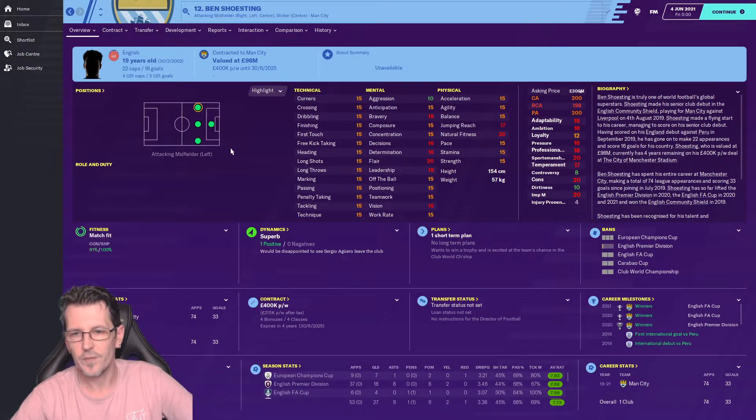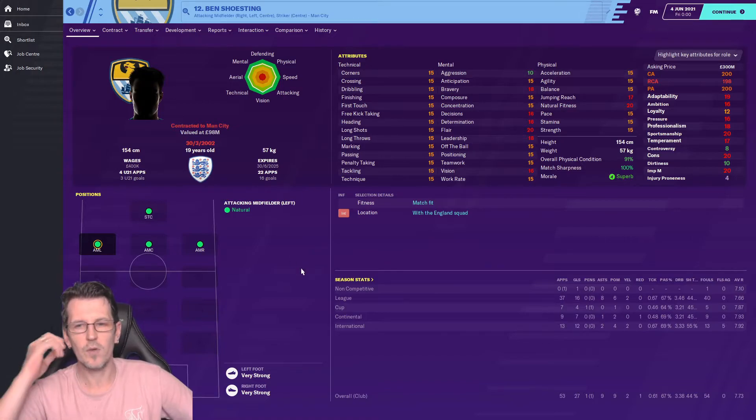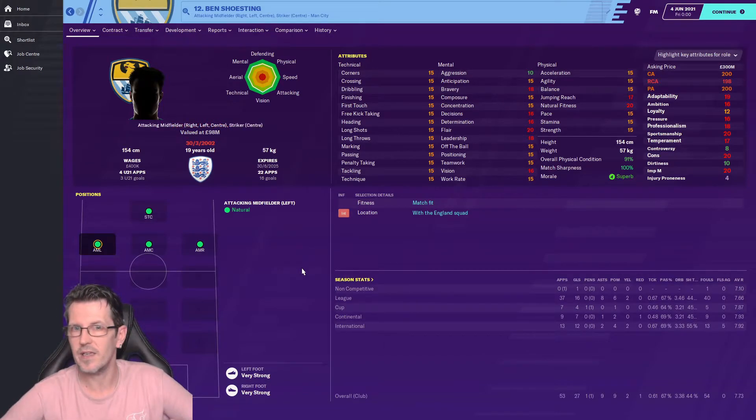Let's have a quick look at all his attributes — potential ability is 200. As I said, he's the perfect player, mainly playing on the wings, in an attacking midfield role, or as a striker. Looking at his attributes: 15s across the board, with mentals at 15s, some 20s, 18s, and 16s — brilliant all around.